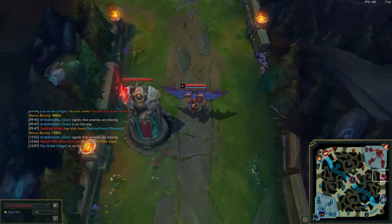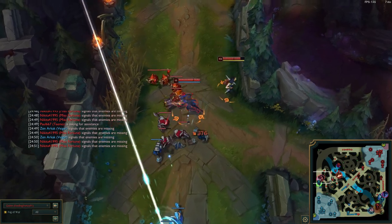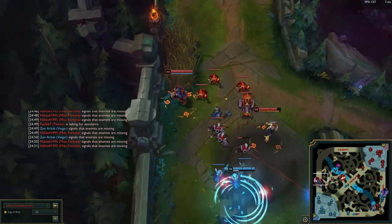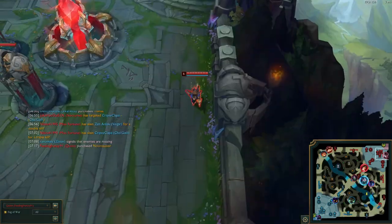Obviously, with Quinn's ult, you can be a roaming support if you want. You can roam to mid, roam to certain parts of the jungle, and still be able to get back in time to help your ADC. Now, roaming top — that's a stretch.